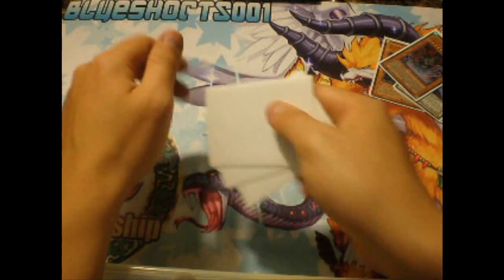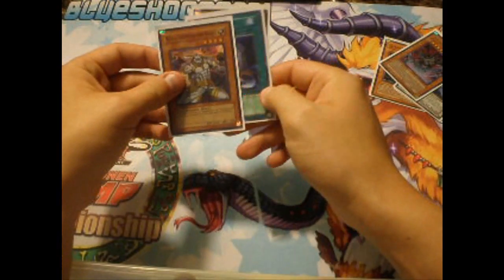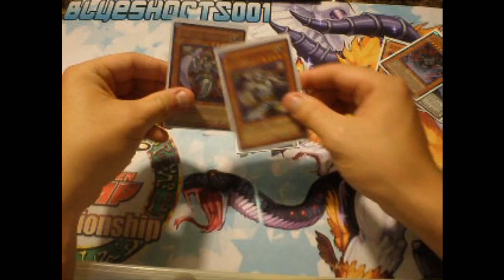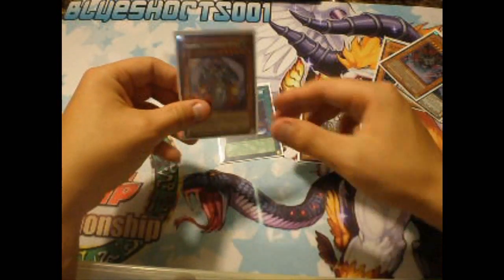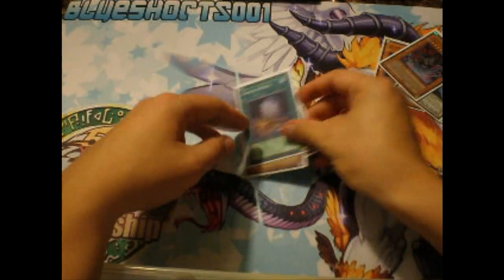Here's another interesting combo — I call this one 'Emergency Wolf.' What you do is use Foolish Burial to get Wolf into the graveyard, then you special summon Wolf on the field and sacrifice it for a Celestia, popping two cards. That's a minus two for your opponent — very good combo.